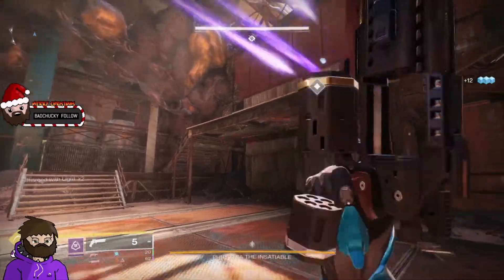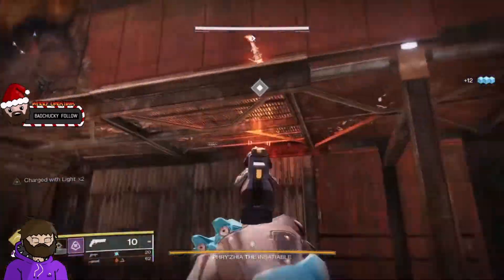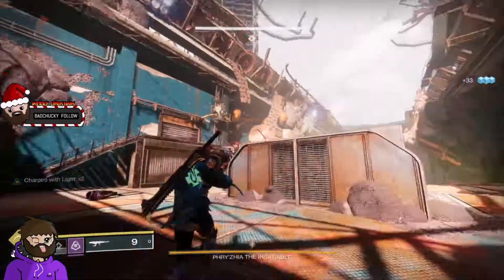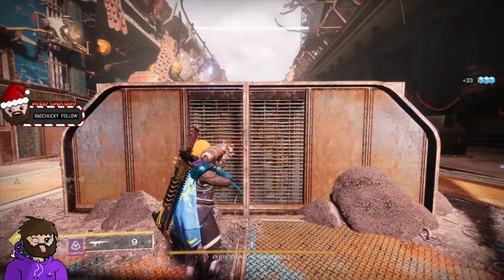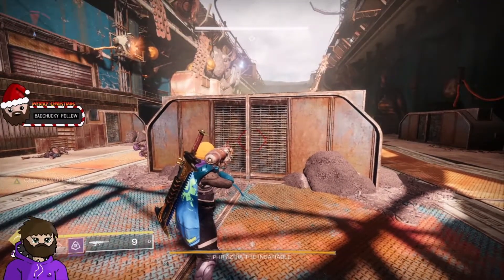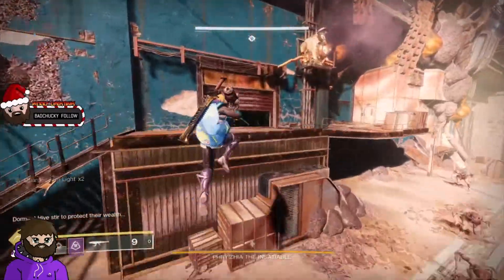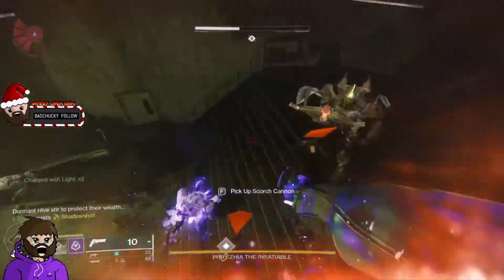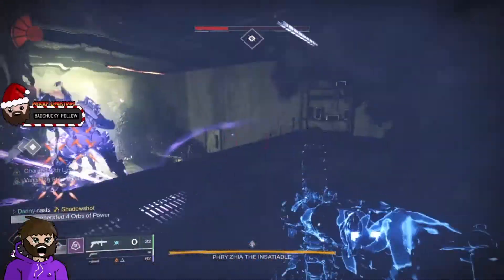Depending on what armor you're running — if you run protection against void or solar, you can survive hits better. Solo is good for the knights because they hit way less. Void is for the Ogre. But with invisibility I've got the armor on so I've got two dodges. It's just way easier.